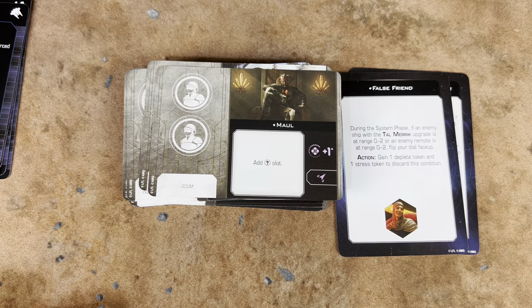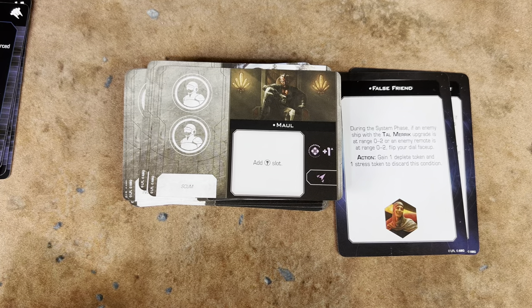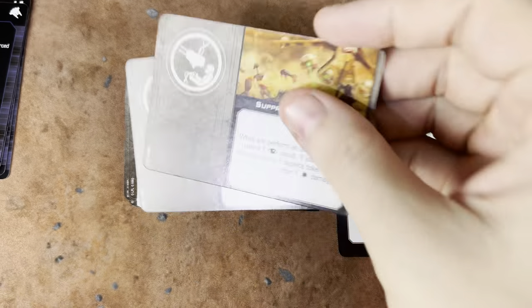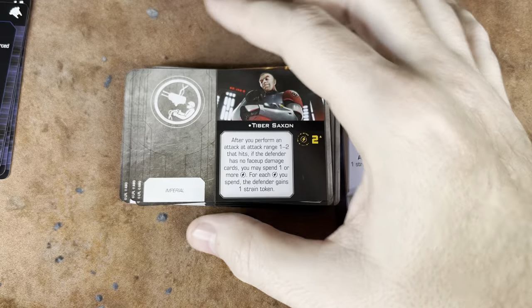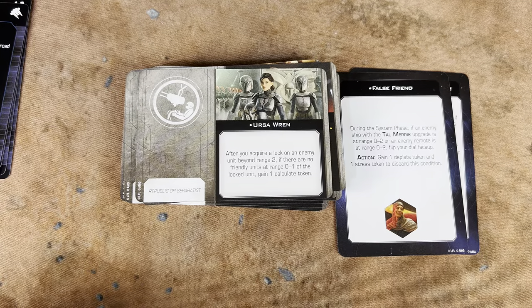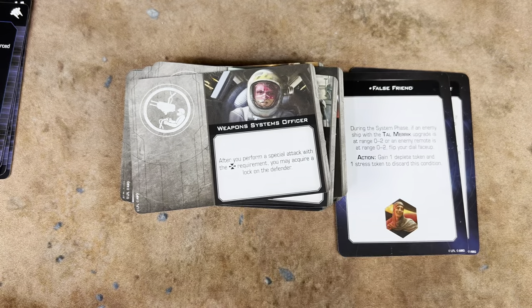This is Double Crew Maul, because the other Maul is also Scum but he's a Double Crew Maul — that's his distinction. We've got Gar Saxon. We've got two copies of Suppressive Gunner. We've got Tiber Saxon. We've got a Gunner version of Ursa Wren — pretty cool to have both Crew and Gunner. And two copies of Weapons Systems Officer.